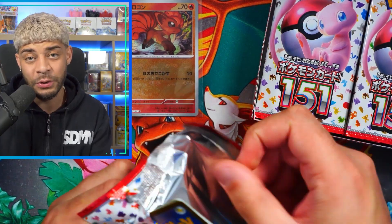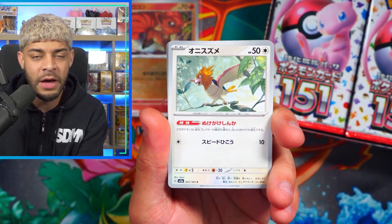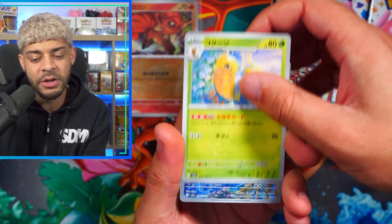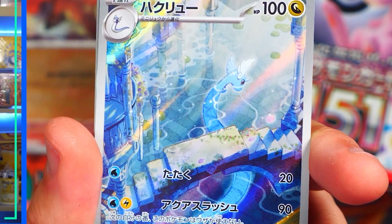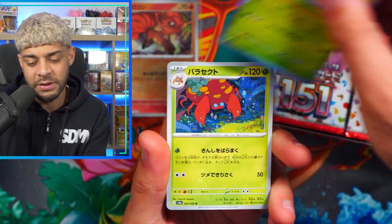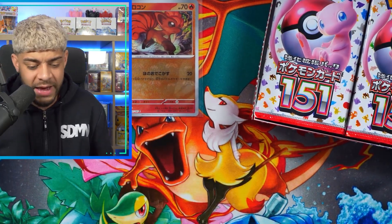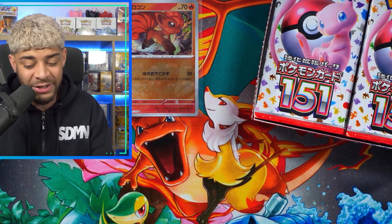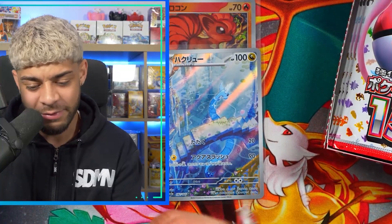The cool thing about getting a God Pack is you get two SARs from the Evolution line of the starter Pokemon. So you can get Bulbasaur, Ivysaur, Venusaur, or Charmander, Charmeleon, Charizard. We get the Dragonair AR — I love this card, it's a really, really nice AR. Or you can get the Blastoise, Wartortle, and Squirtle Evolution line as well. There are so many rare hits inside, which means you can get some big value in those packs. I've seen so many people open God Packs and I just haven't been that lucky yet.